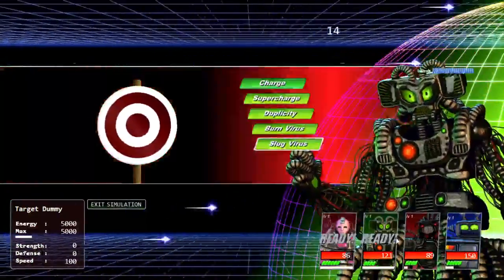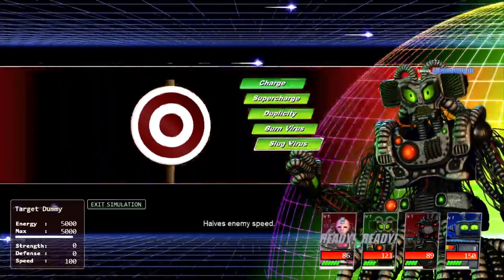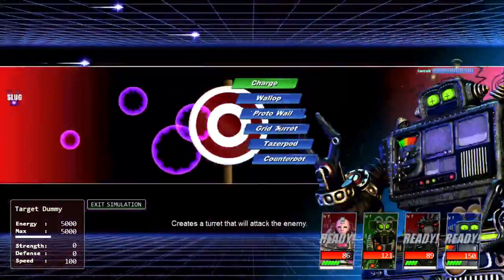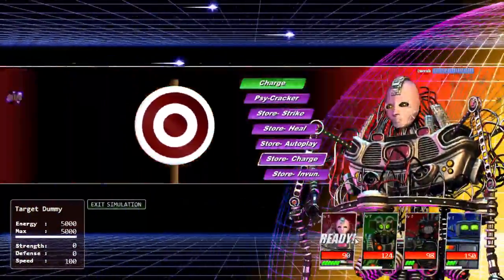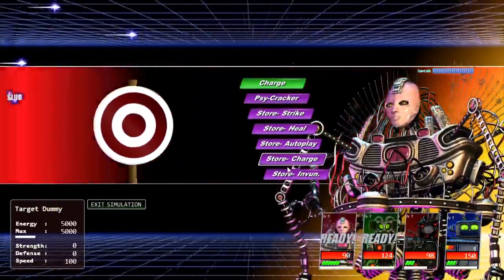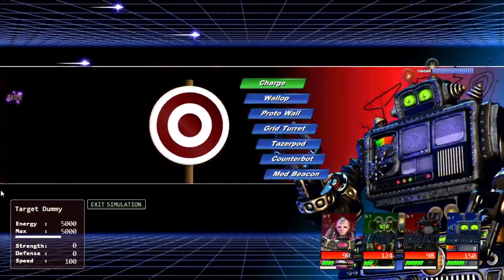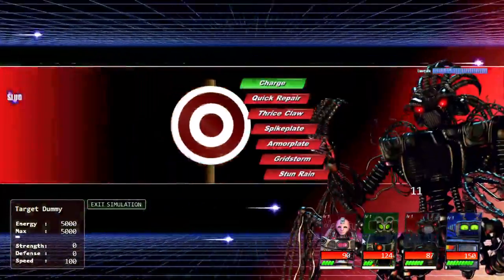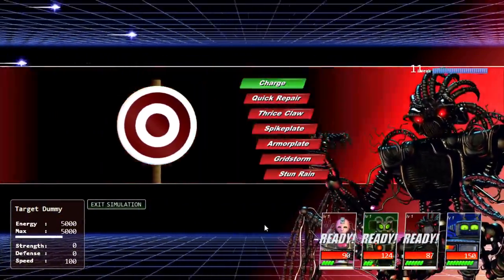I'm going to do proto wall, quick repair — and you can go into the battle simulation and look at what every move does yourself. Store charge is probably really important because it gives us charge. Charge essentially gives you more moves. This dummy can't charge up — he has no charge moves.